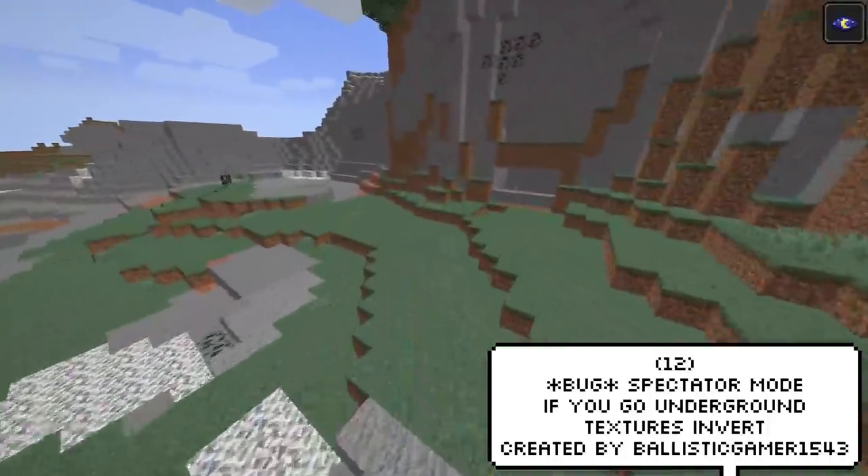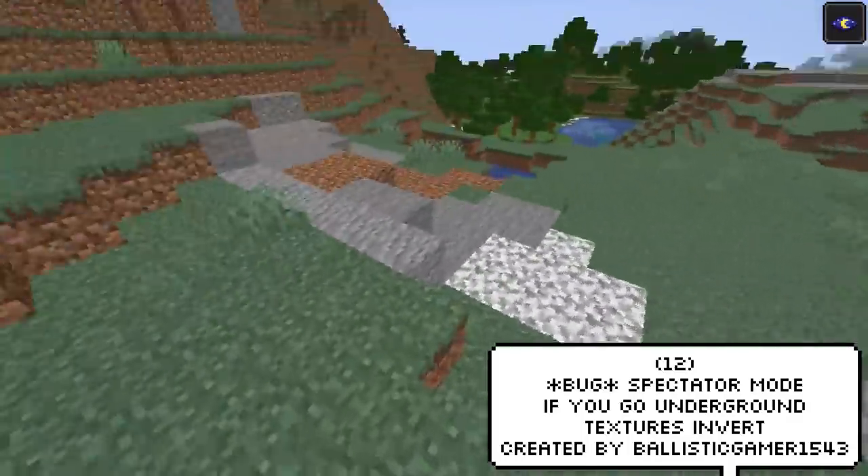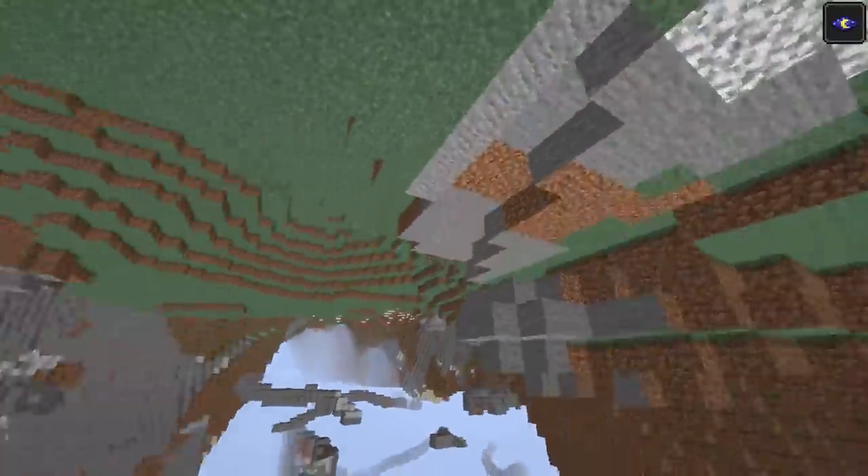There's this bug that occurs when you're in Spectator mode. If you go underground, all textures will just invert, and it makes for this really cool effect. I probably should re-watch Inception at some point.